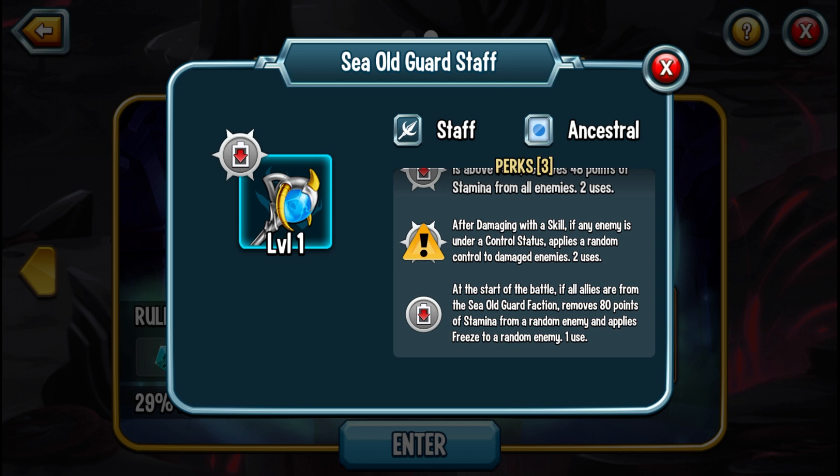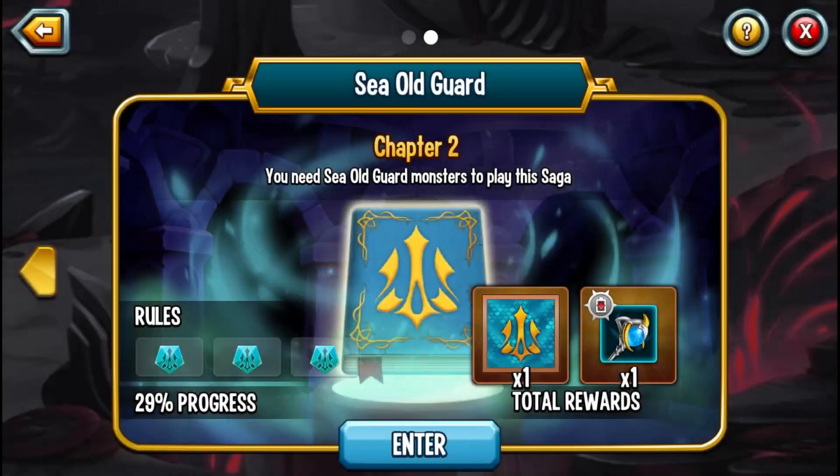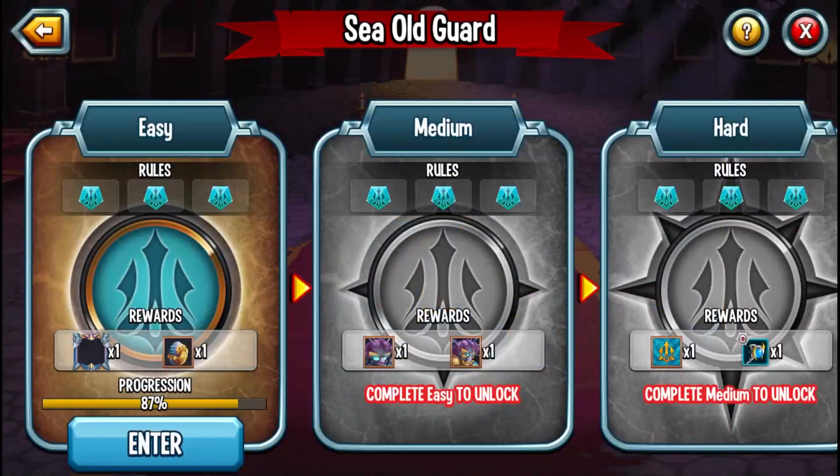So, double control essentially. And then at the start of the battle, if all allies are from the Sea Old Guard faction, it removes 80 points of stamina from a random enemy and applies breeze to random enemies — so even more control. It's really hard to trigger that third condition, like all monsters having to be from a specific faction. But with that being said, let's go over this Arrow Saga.